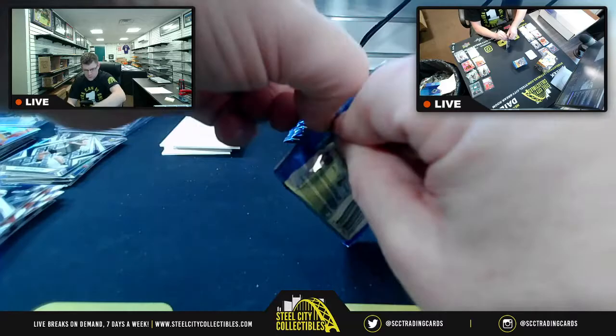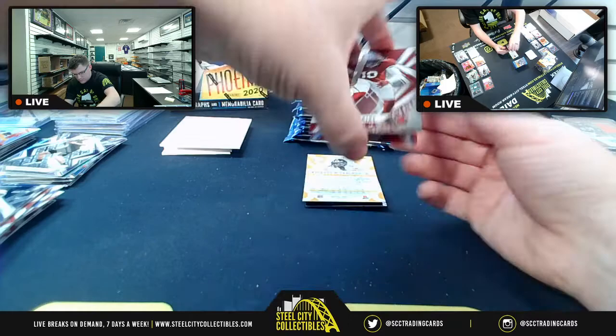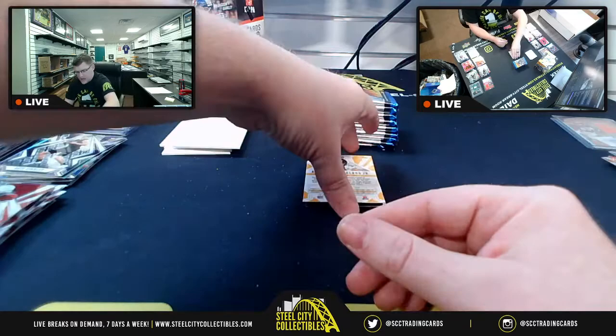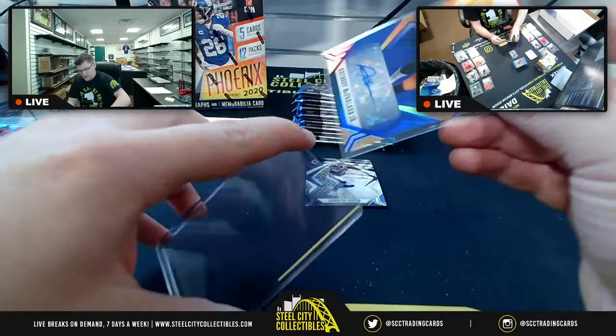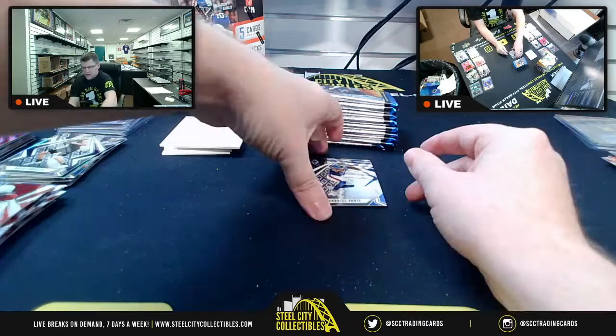The Fitzpatrick parallel confirms there's a 201 version out there. DeAndre Hopkins, Golden Tate, upside-down AJ Terrell for the Falcons. Then a rookie autograph of Anthony McFarland Jr. — nice purple design — for AFC North, Olin. That's 9-of-15 on the McFarland autograph.